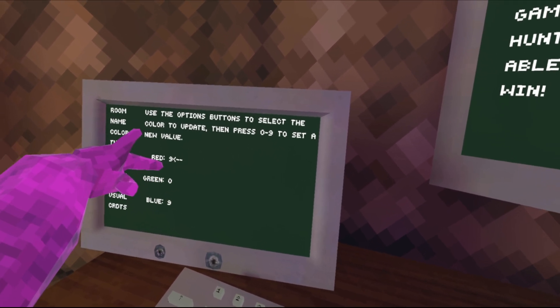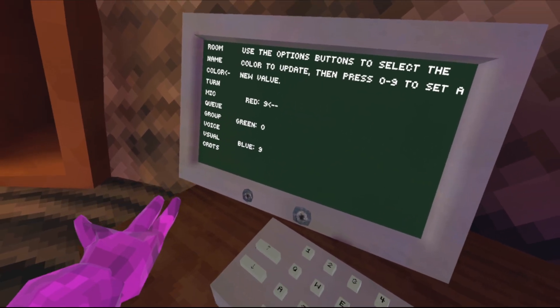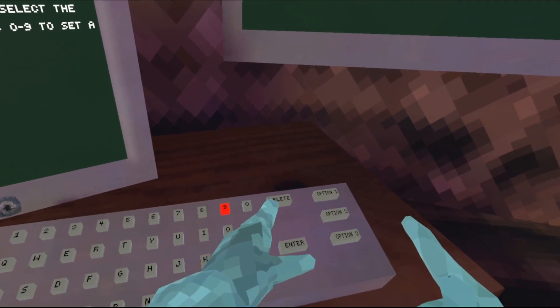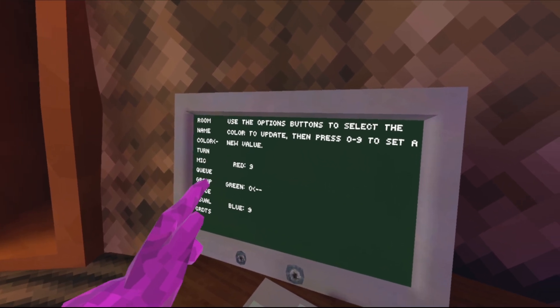Color — it's 0 through 9 for red, green, and blue. So you've got a good selection, you can just change them, and you press option 2 to change which one you're actually changing.